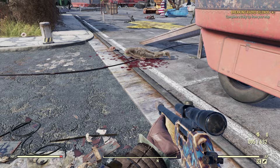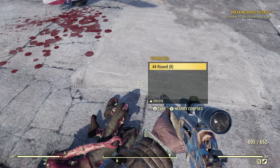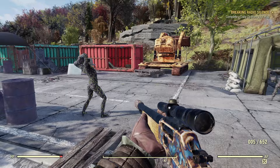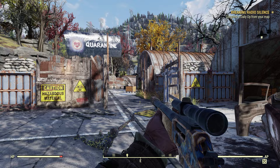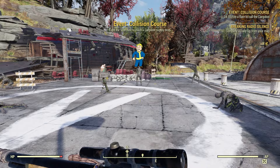As you can see, pretty much every Scorched — not all of them will have weapons but the vast majority will. Just pick them up, even a hatchet — sell that. It depends on the condition the weapons and armor are in; you might get a little bit more for better condition items. Now we're going to go to the quarantine section and see if we can spawn in Collision Course — yep, perfect, we spawned the event in ourselves.